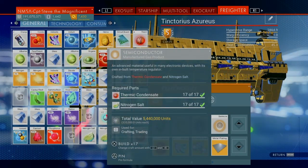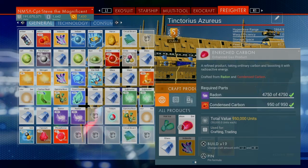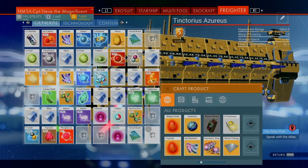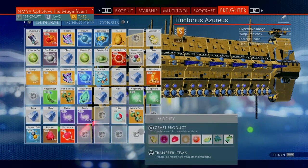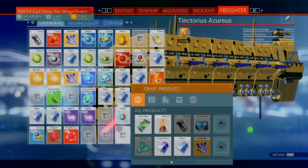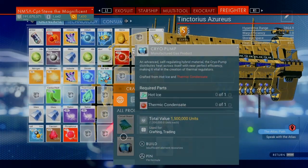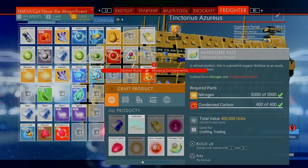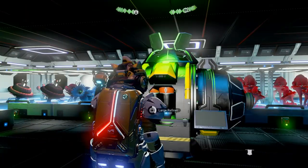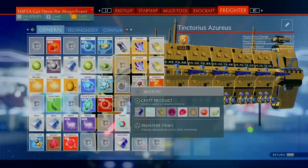The last thing is the cryogenic chamber. The cryogenic chamber is made from living glass and a cryopump. The living glass is made from glass and lubricant. If you don't know how to make the glass, you make that out of frost crystal — or you can also make glass from the silicon powdery stuff you get from your terrain manipulator. The lubricant is made from gamma root and faecium. The cryopump is made from thermic condensate — that's condensed carbon and sulfurine gas — and hot ice. The hot ice is enriched carbon and nitrogen salt. As a reminder, nitrogen salt is condensed carbon and nitrogen, and enriched carbon is condensed carbon and radion. So that's the gases again for this one — we've got an abundance of gases, so we're all good there.